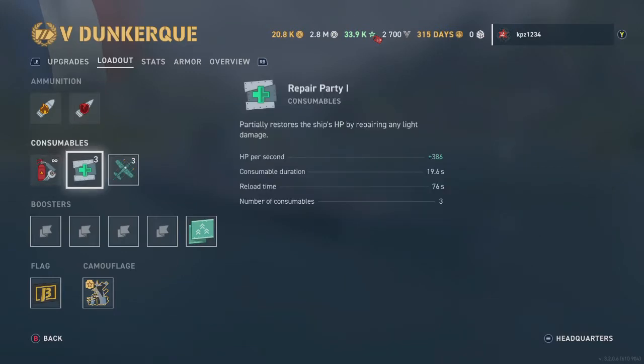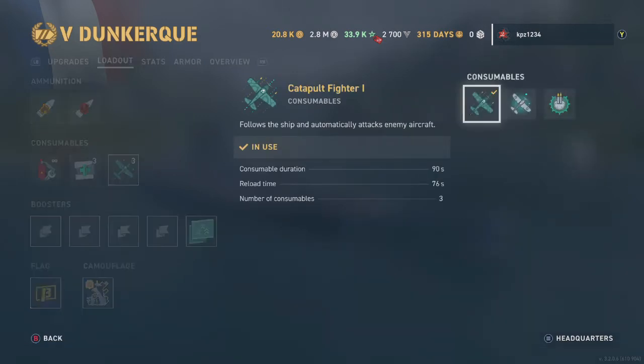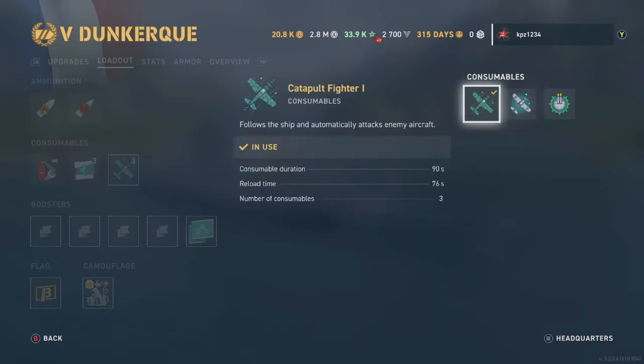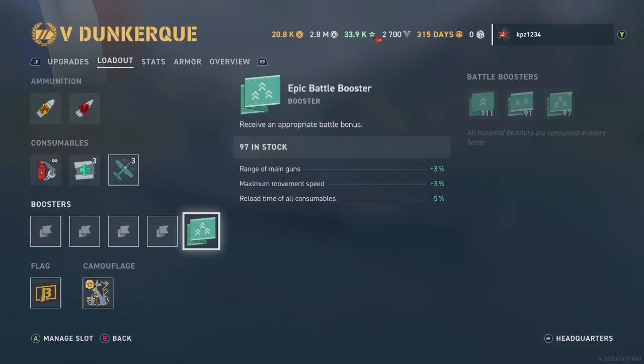The Dunkirk is a true battlecruiser. It has three repair parties with this build, and three catapult fighters. Before the advent of the hated aircraft carriers, I would have recommended the Spotter on one of the few ships I would have recommended it on. But because you need the air cover, I recommend the Catapult Fighter.